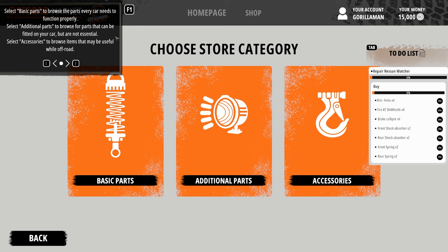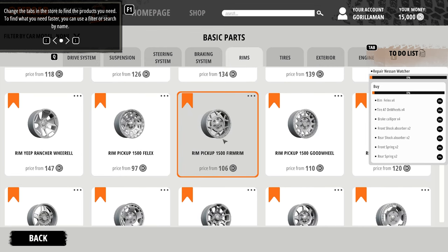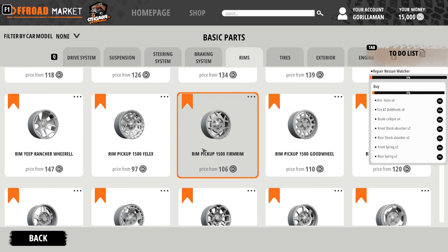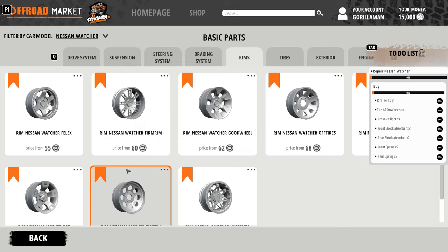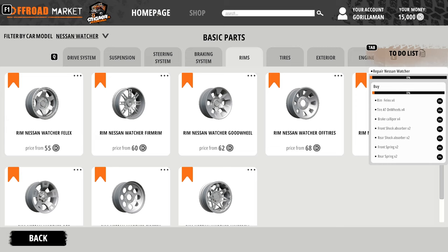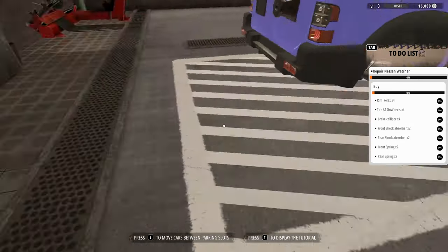Basic parts, additional parts, accessories. It's only giving me stuff for what I need — there's a decent amount of parts in here. Let me hit F1 to get that out of my face. Filter by car — we have the 1500 pickup, the Yeep Rancher so it's a Jeep, a Nissan, Toyota, Mitsubishi, and Long Rider — maybe Land Rover. Let's grab the Watcher. I don't really know what the stock size is.